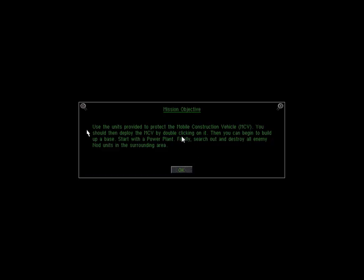Our mission objective is: use the units provided to protect the Mobile Construction Vehicle, or MCV. You should then deploy the MCV by double-clicking on it, then you can begin to build up a base. Start with a power plant, then search out and destroy enemy Nod units in the surrounding area.